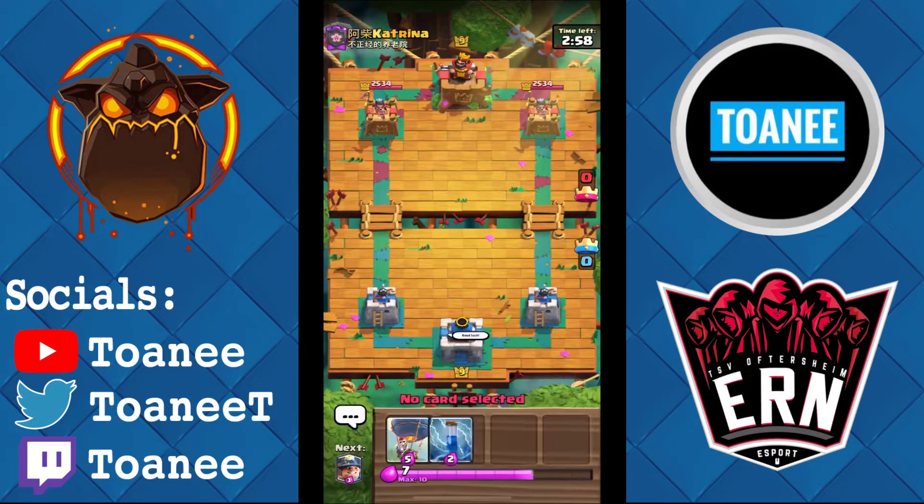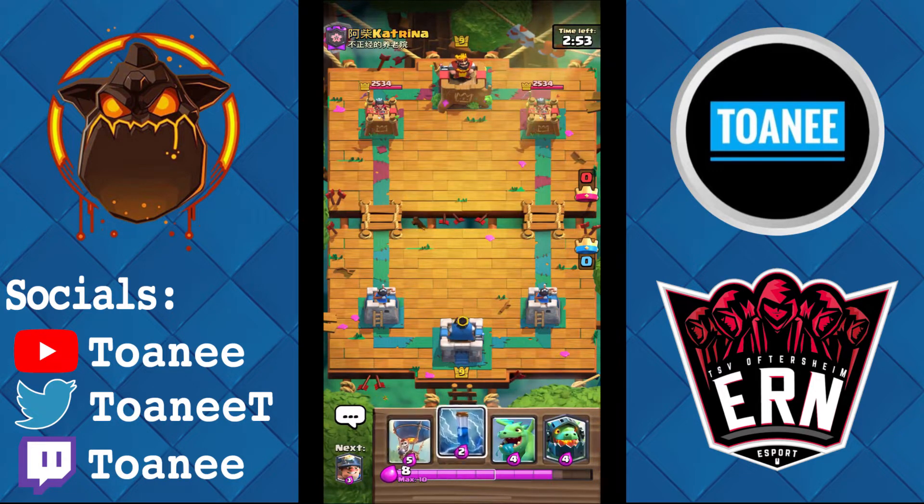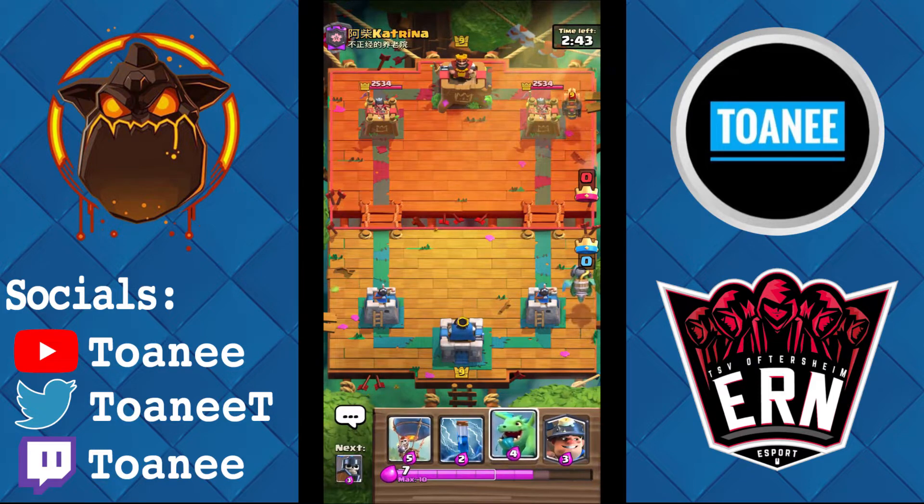We just got a game here against Katrina. We can just zap the tower as the first play to cycle a card — unless he plays something. He hounds same lane. Obviously Inferno Dragon there — you always want Inferno Dragon for any bulky units.